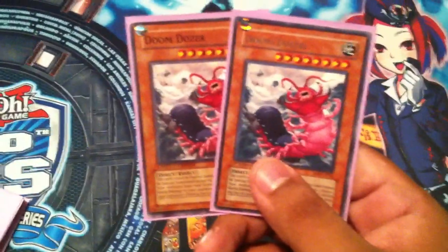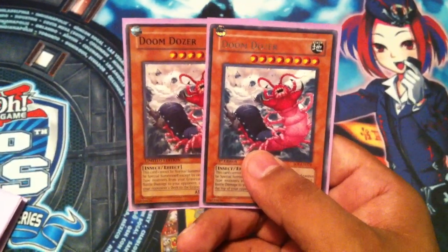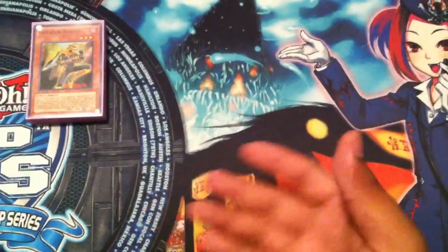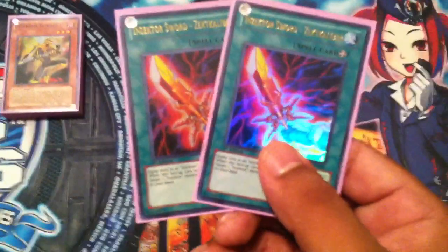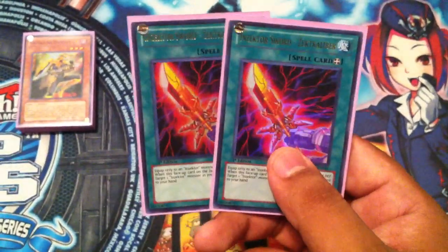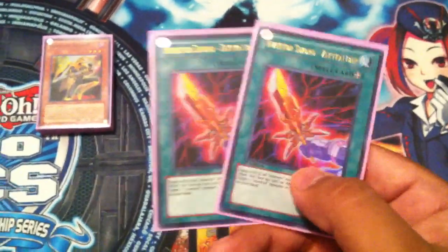And last but not least, 2 Doom Dozers, which lets you do some pretty cool tricks with your level 3's. So you can go Leviair and bring back any Inzector monsters that you removed for your Doom Dozers. That's the monster lineup. Next up we've got the spells — 2 Inzector Zekt Calibers. This increases your Inzector monsters by 800, and when this card is sent to the Graveyard you can get any Inzector monster from your Graveyard back into your hand. So you get your Hornets back, your Dragonfly back, to go off again. Pretty cool, broken card.